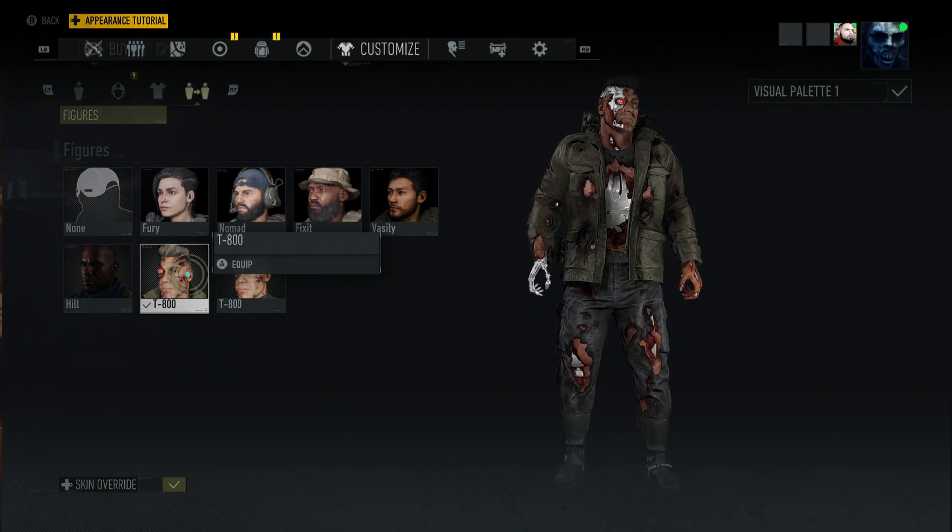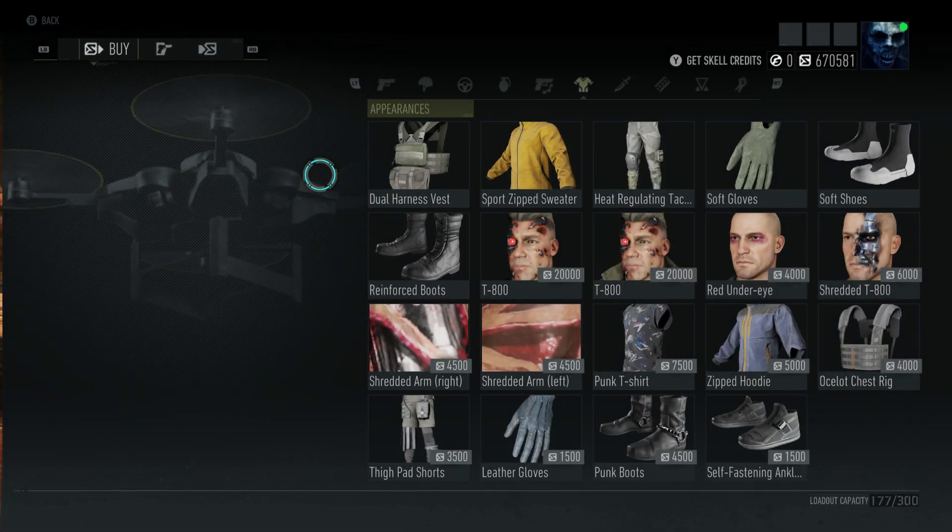There's also two face paints. You have the red under-eye, which honestly doesn't look that special. But you also have the shredded T800 face paint - now this is of course just painted onto your face. So even though it does look cool, it doesn't look how I'd like it to. I'd like it to be a little concave to kind of match the costume you have on - kind of concave into the face so it looks real - and maybe a red eye like you see in the movie. That would have been a really cool addition.